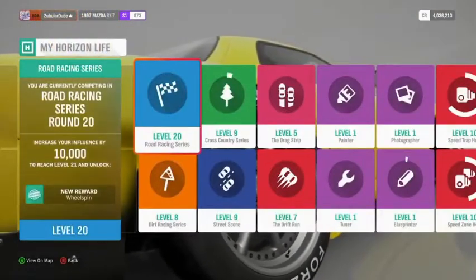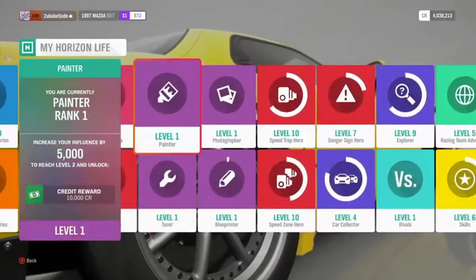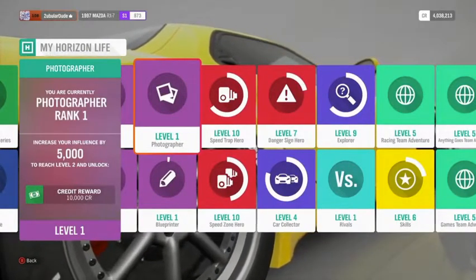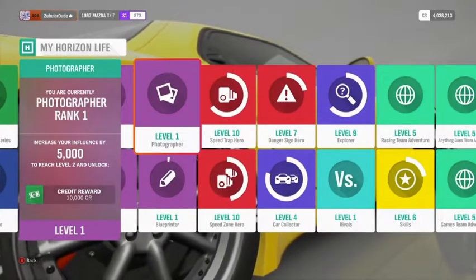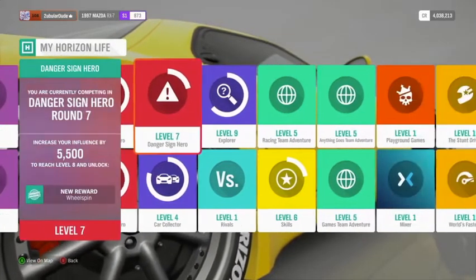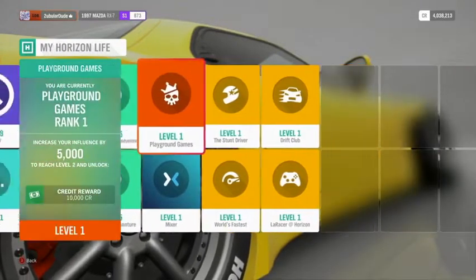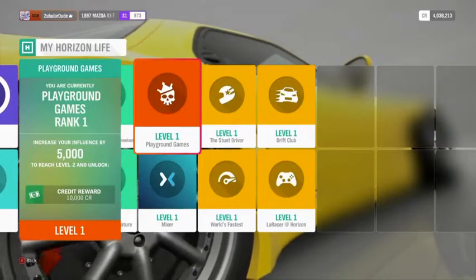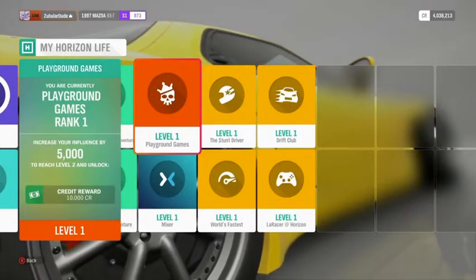In the My Horizon Life screen, which tracks all your progress across the whole game, one of those is a photographer campaign — a series of challenges and rewards for being a great photographer. You take photos, upload them, other people download and like them, and you get rewards and challenges in game. Each little tile on this screen represents a mini campaign you can take part in. So if all you want to do is playground game modes — like King and Infected — there's actually a campaign for that, and you can still level up and get all progress.